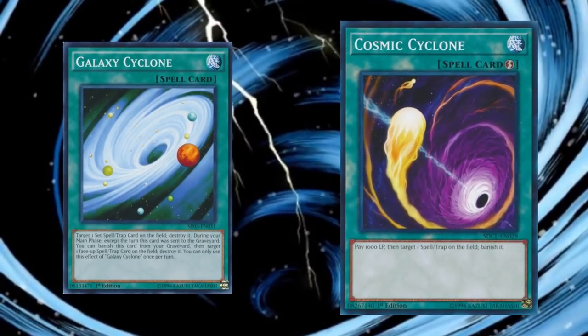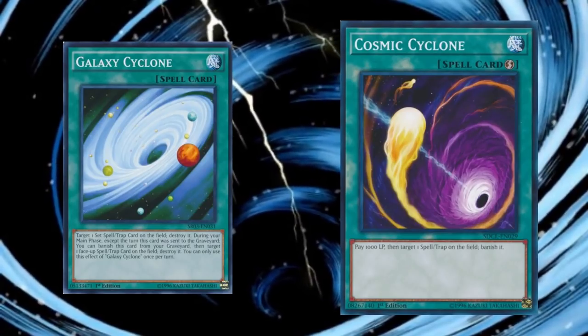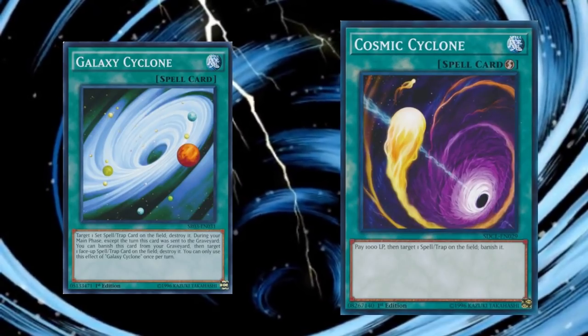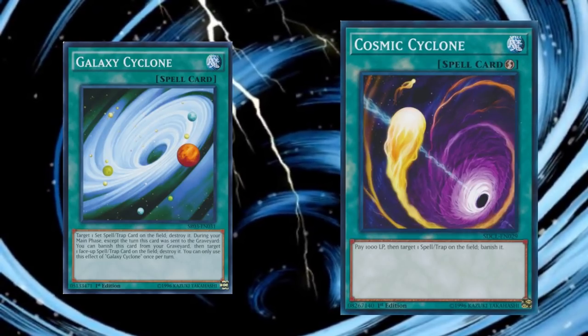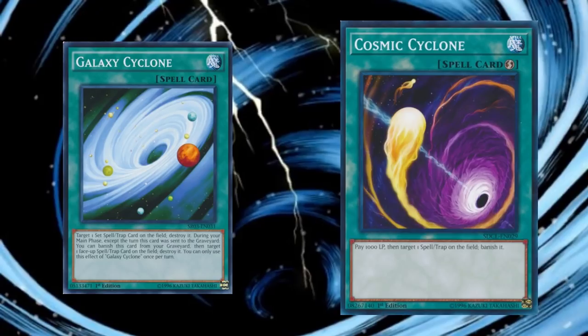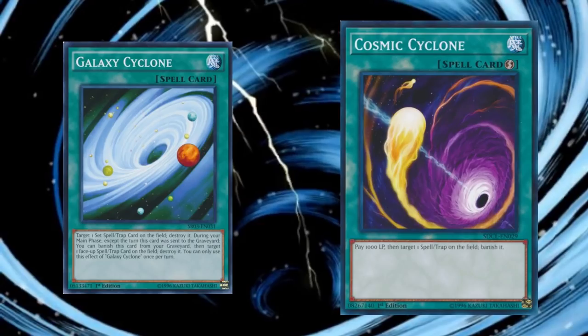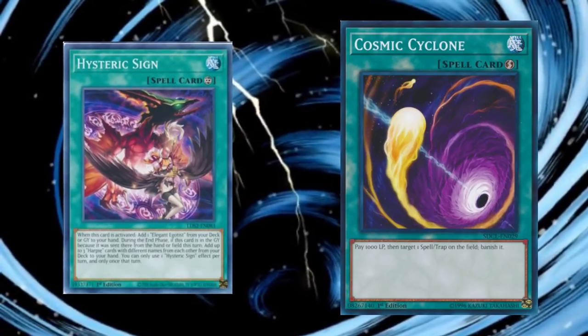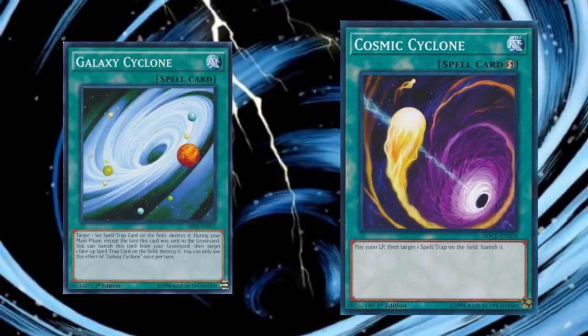Then there is Cosmic Cyclone, which is closest to MST in effect. The big difference is that Cosmic Cyclone banishes instead of destroys. This comes at the cost of 1000 life points, but otherwise the card has the same restrictions as MST. Banishing is sometimes an upside, especially when looking at cards like Hysteric Sign which have graveyard effects, but at other times the card is just more expensive without functional upside.